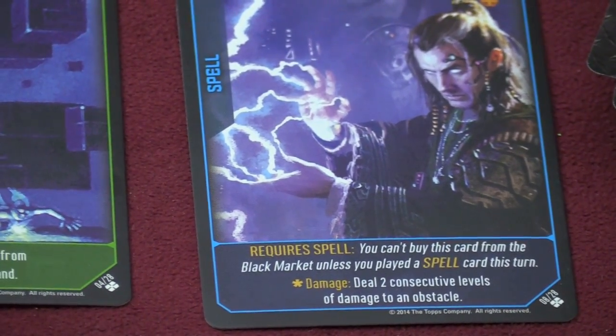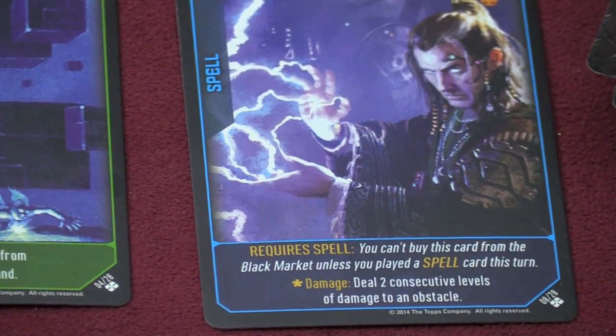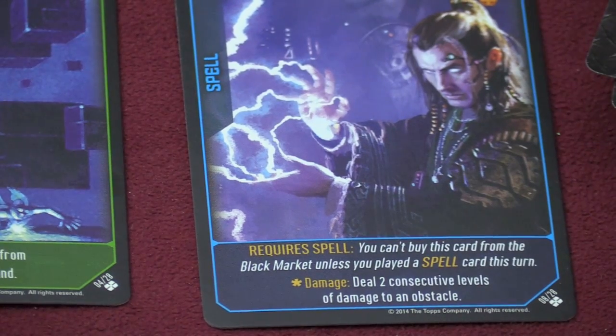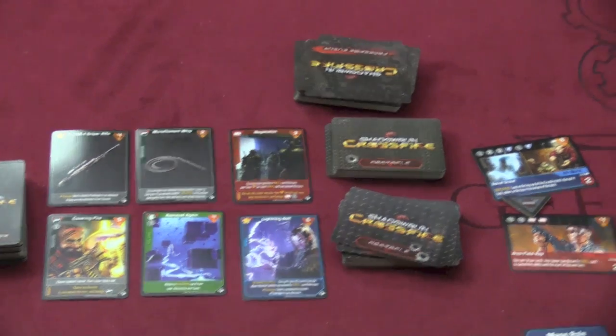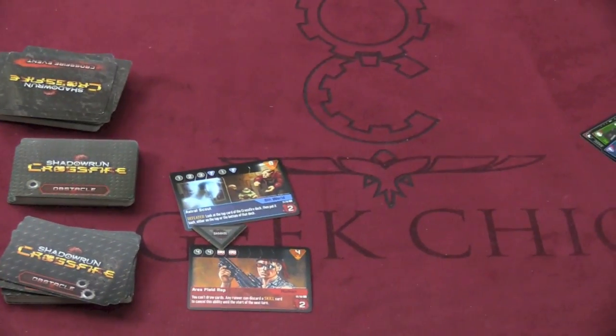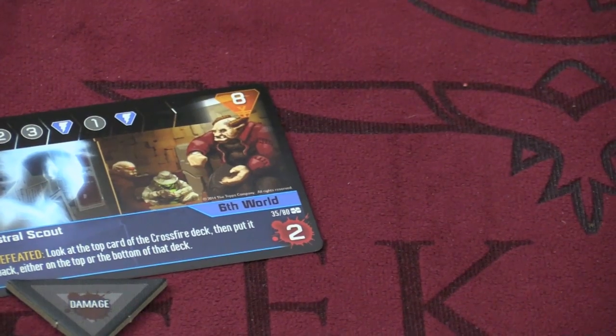A good example of assist is covering fire — you choose another runner, that runner heals one hit point. However, you can play it on someone else's turn to stop an obstacle from attacking that turn, and it takes one black damage. There are some really cool things you can pull off. Once you get the lightning bolt in your deck, it does two consecutive levels of damage — a really cool effect. As you can see, obstacles often take many levels to beat. Let me quickly show you several different obstacles.